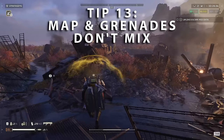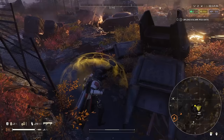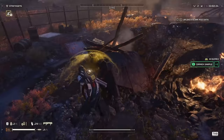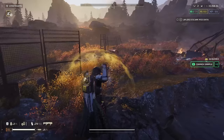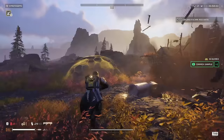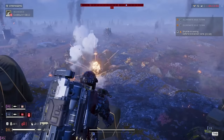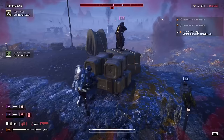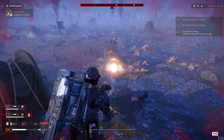Tip number 13 is a bug you want to be aware of. When you have the map open and you're trying to ping, if you have your grenades equipped, you will throw your grenades — which can leave you in a very sticky situation. So make sure you've got either your primary or secondary weapon equipped before you try to ping on the map, otherwise you will be throwing grenades at yourself and your friends. The good news is, now that you know about it, if your friends don't, you can use this as an excuse the next time you accidentally blow them up.